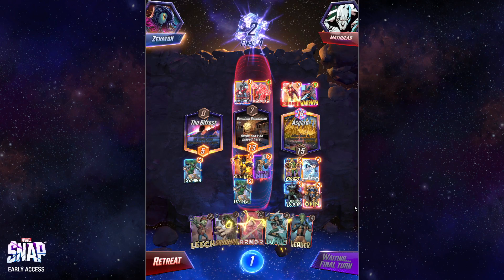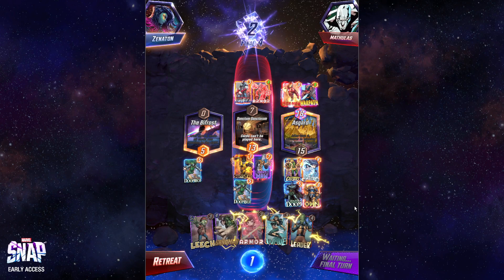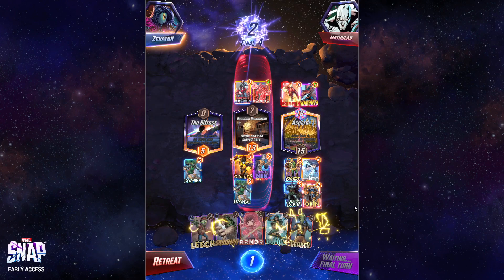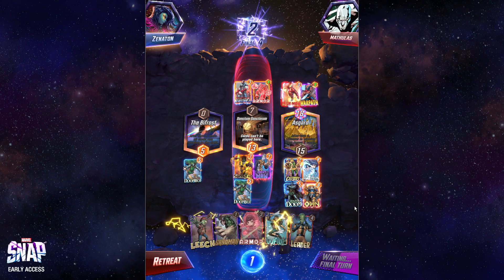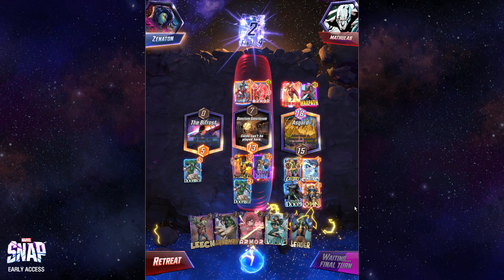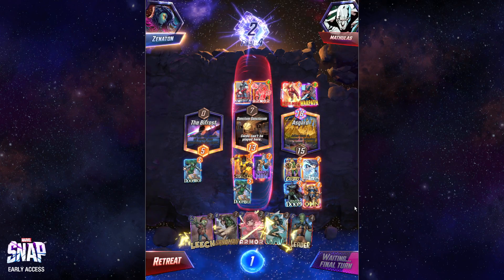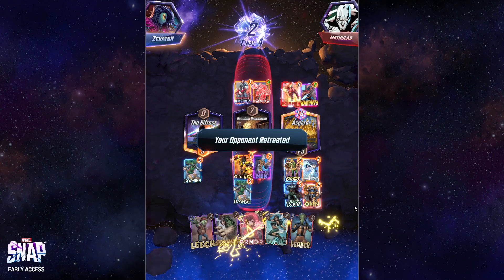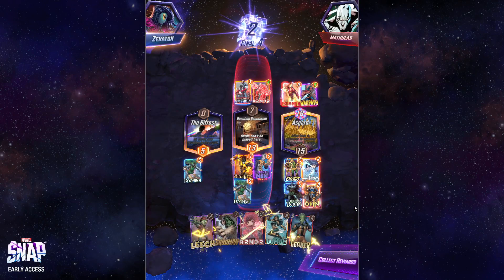And now you retreat. So yeah, I lose Asgard here because Iron Man — whatever. Oh yeah, they can't destroy her anywhere. Spectrum on the left? That loses as well. There's no line here — they should retreat. Leech or Leader doesn't do anything. Cosmo doesn't matter. Shang-Chi — my stuff's not big enough for Shang-Chi. GG.